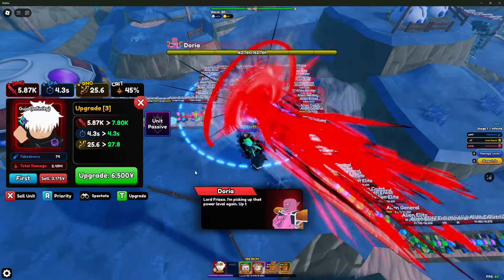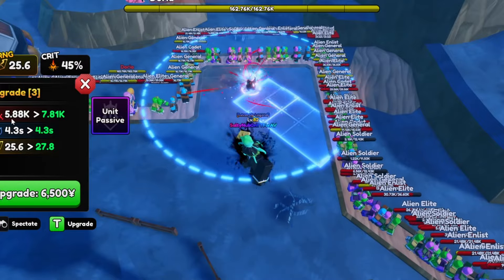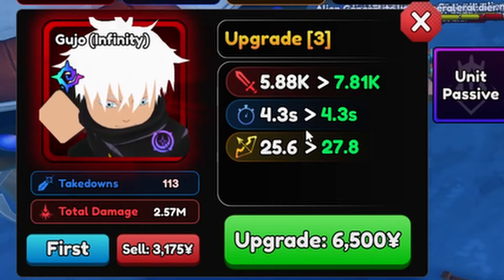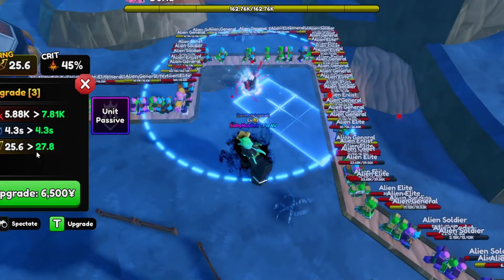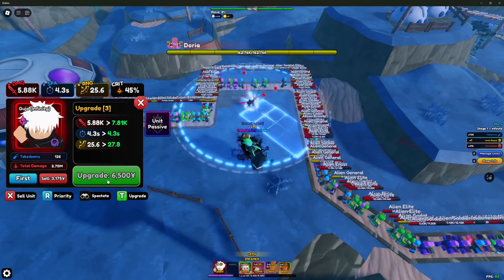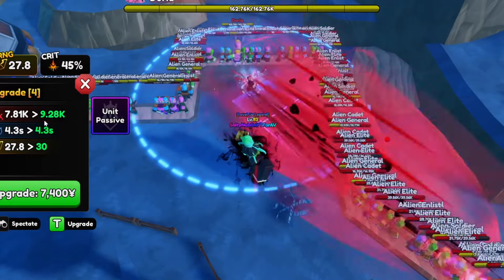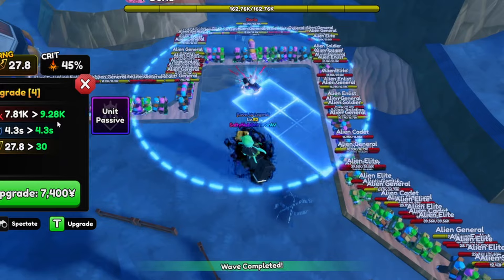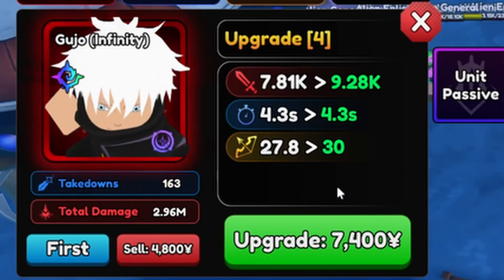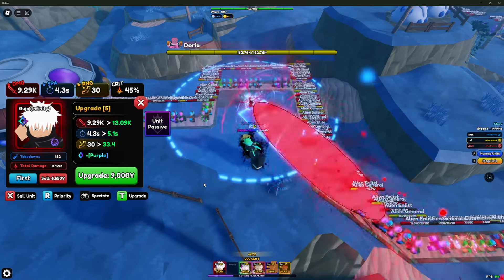Upgrade four costs 6500 yen — damage goes from 5.88k to 7.81k, SBA stays at 4.3 seconds, range increases to 27.8 studs. Upgrade five costs 7400 yen — damage goes to 9.28k, SBA stays the same, and range increases to 30 studs. That's a big jump.